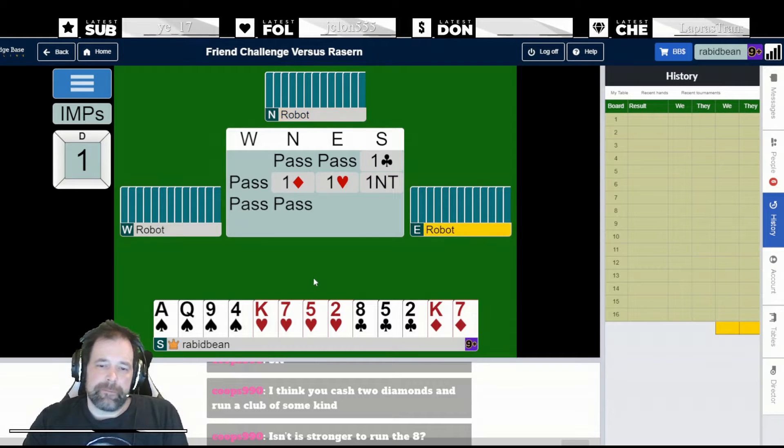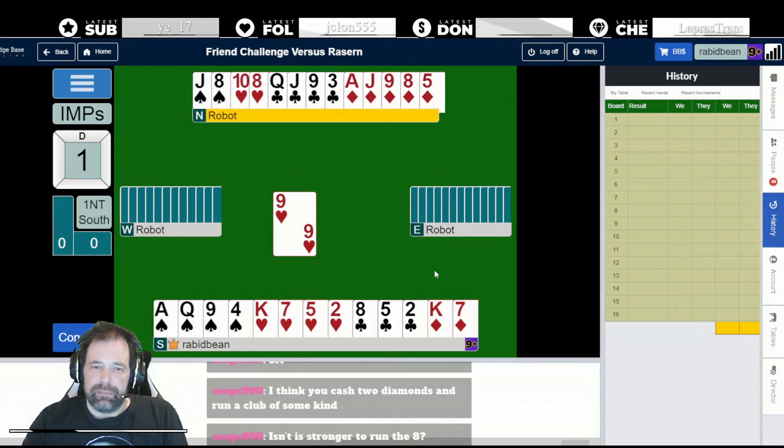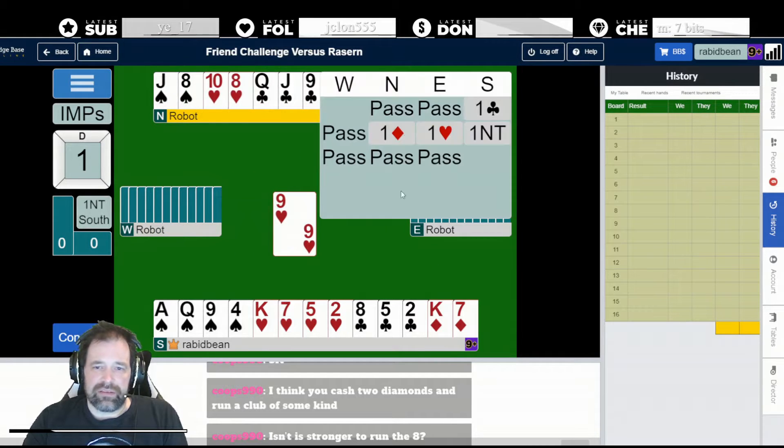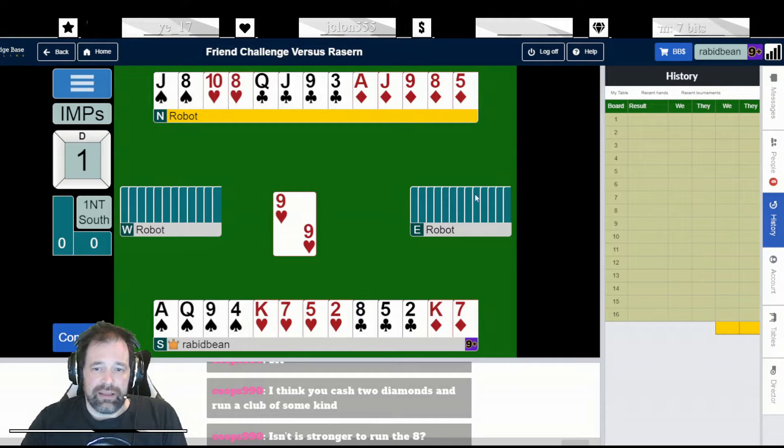Partner passes. This is bad because we're going to get a heart lead - they're going to lead their best suit for defense, which is likely to be East's five-card suit. But East is a passed hand so East can't have too much. That lead has given us a second heart stop. My seven of hearts is going to come into play now - it goes 10, Jack, King, and then they've got the Ace and Queen to take out the eight, and my seven of hearts is going to come good.